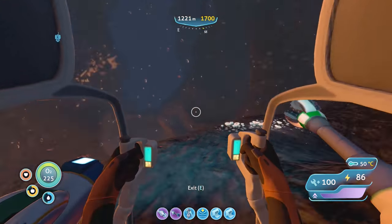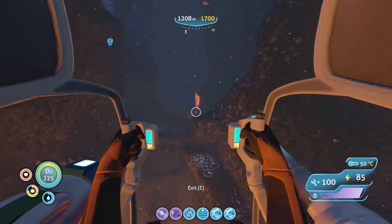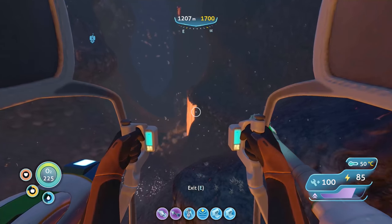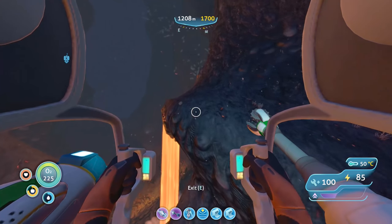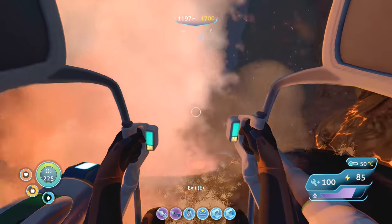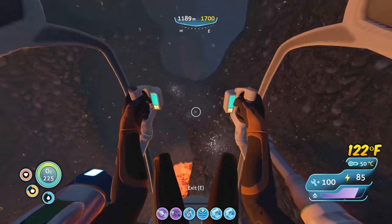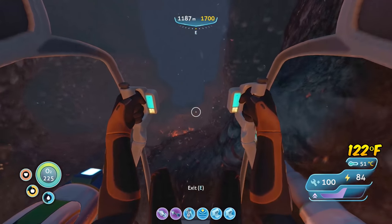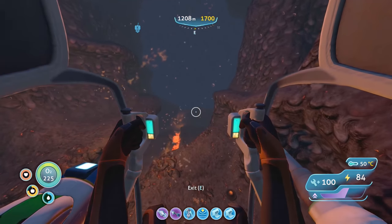I don't know if there's an upgrade for the prawn suit like the cyclops has — a module where it charges near thermal vents. There's warpers right there. I don't know if the same applies to the prawn suit. This area is all lava everywhere — look at that, 50 degrees. I think it was like 20 something just moments ago before I came in here. The temperature here is extremely high. Definitely want to watch out.